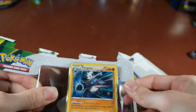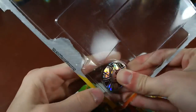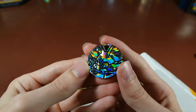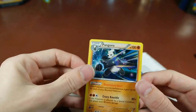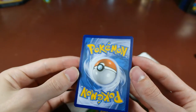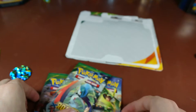Let's get this Pangoro out of there without destroying it — which I already did. There we go, and a coin. All right, I got this pretty cool coin. Pangoro, it is XY50, and I don't think I damaged it. It's just a little warped from being in the package so long — these packs are kind of old.